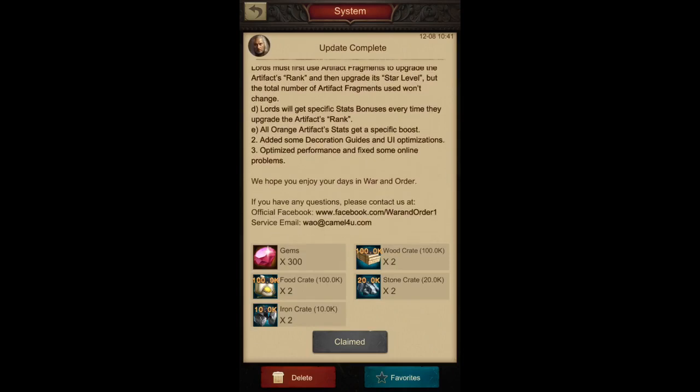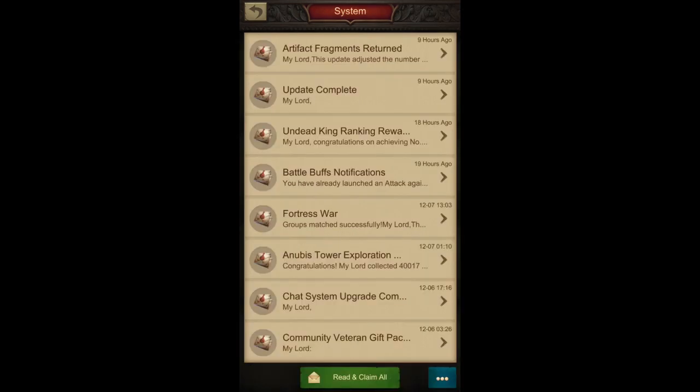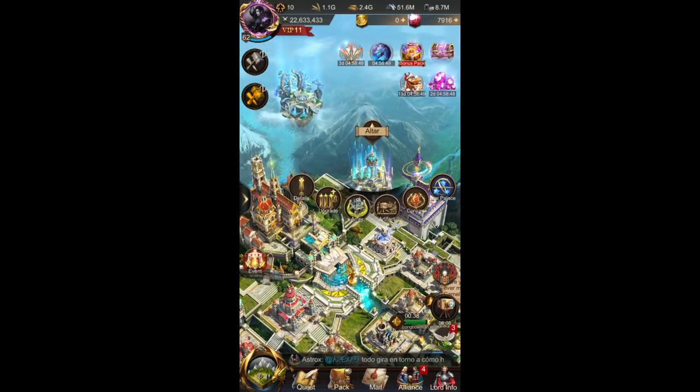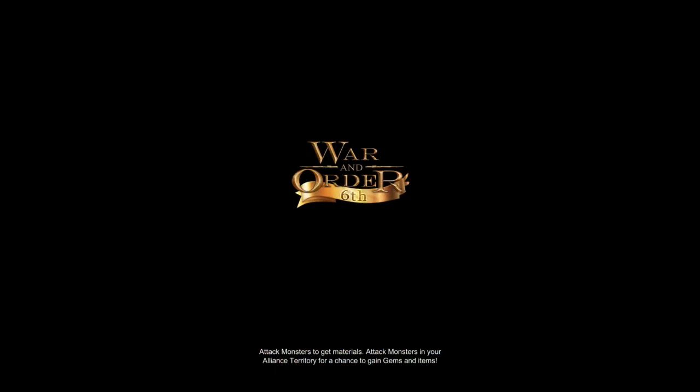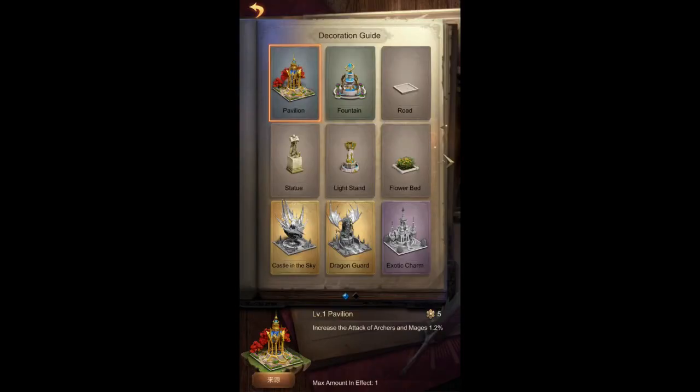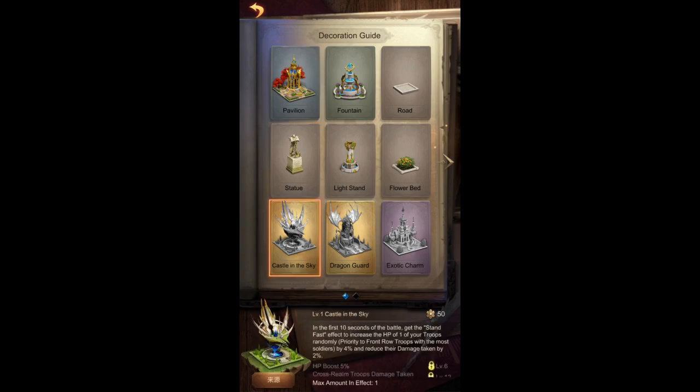In the second part of the update, they added some decoration guides and UI improvements. This is basically about the sky garden building, where in the guide they added a couple more buildings you can get from upcoming events. If it's anything like before, it's only about spending money to get them, which is not ideal for these extra stats that are very good.